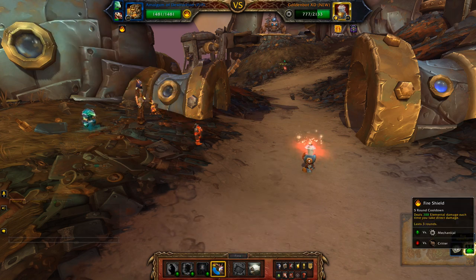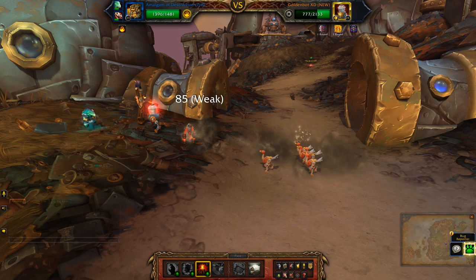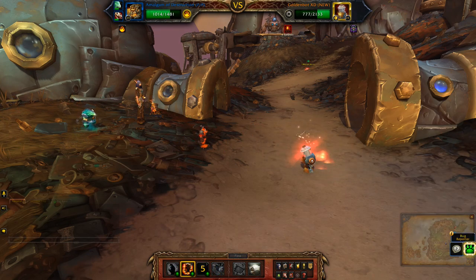So then I'll just switch to my third pet, play Volcano, then fire shield.